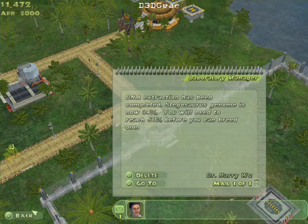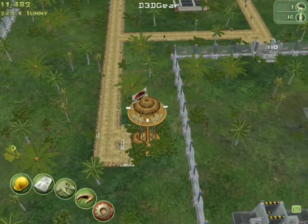Spinosaurus! That's cool — this is from the Amber. I see 34% DNA. I need 50% to be able to breed it, so I'm not building one yet.